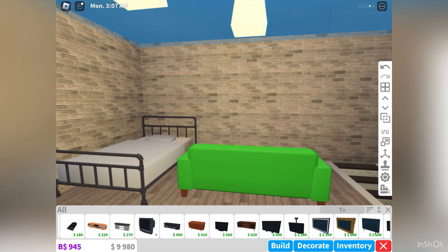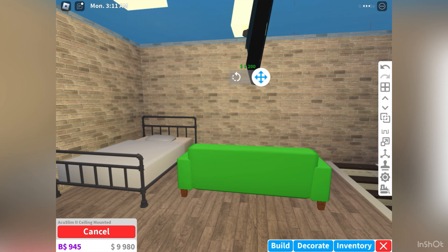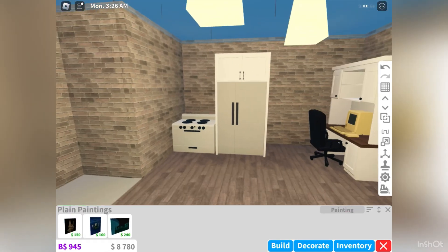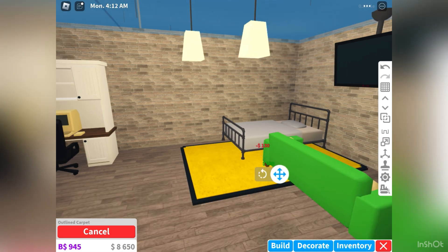You can put a couch. However, you cannot put a television connected to the wall, but you can put a TV either on the floor, on the desk, or connected to the ceiling. Likewise, you cannot put a painting on the wall unless you can glitch through the floor. Lastly, you can place a mat on the second floor as well.